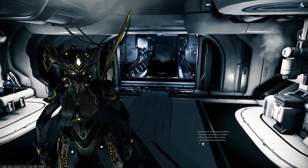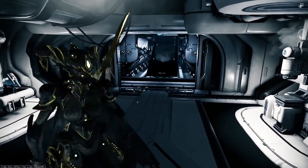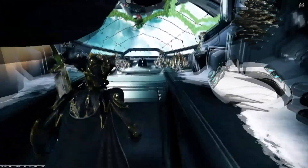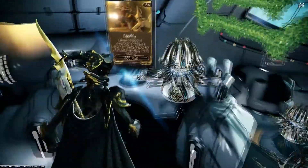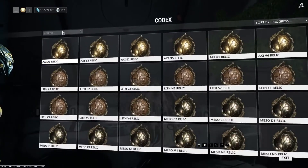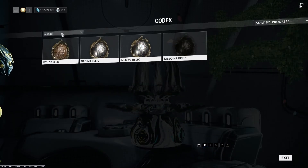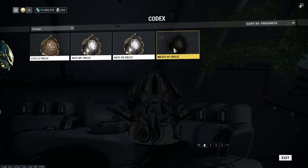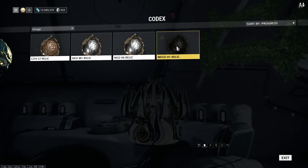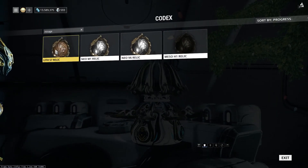First off I did want to show you guys exactly where to farm Mirage as well as all of her relics that have the parts for her. This can be used for anything that drops from relics in the game. So you can go into your codex, universe and relics. Here you can search for whatever you want — in this case it's going to be Mirage. All these relics drop from the world currently and you're going to need each one for each different part. I'll show you guys exactly where I farmed each different part.